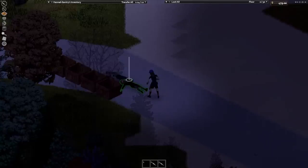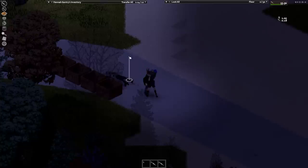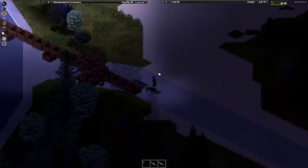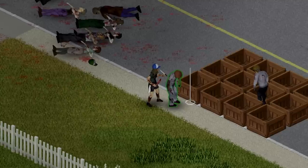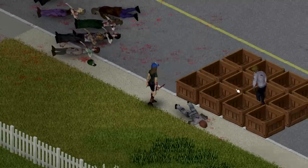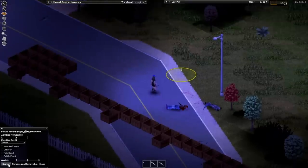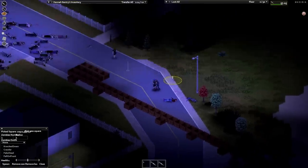I checked to see if distance was a factor by trapping a zombie in some compost bins and slowly working away from it, but I got so far away before being able to jaw-stab that it's more likely the zombie gives up targeting than there being a distance requirement. To test for this, I also jaw-stabbed an unaware zombie while the composter zombie targeted me, and then jaw-stabbed an aggroed zombie while an unaware zombie was nearby. This does mean you can finish off multiple zombies that are targeting doors, windows, or other players.